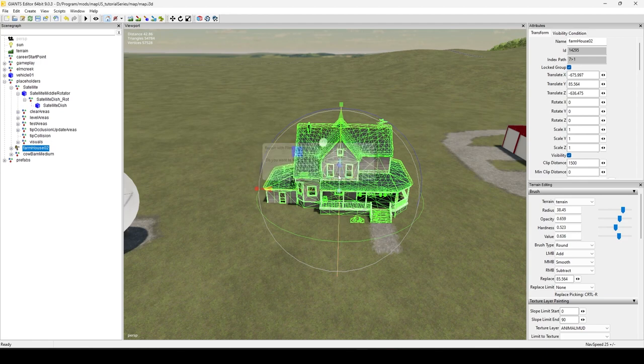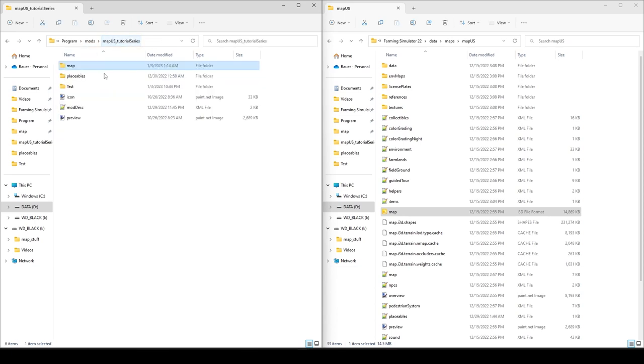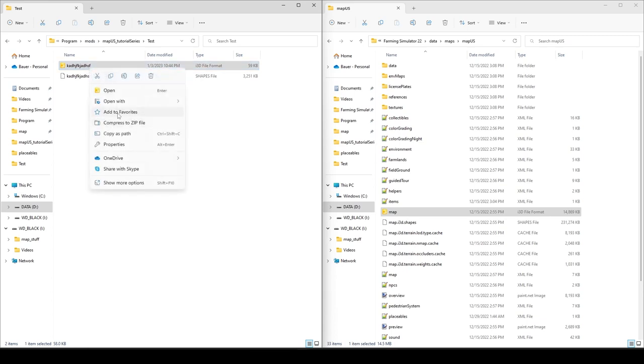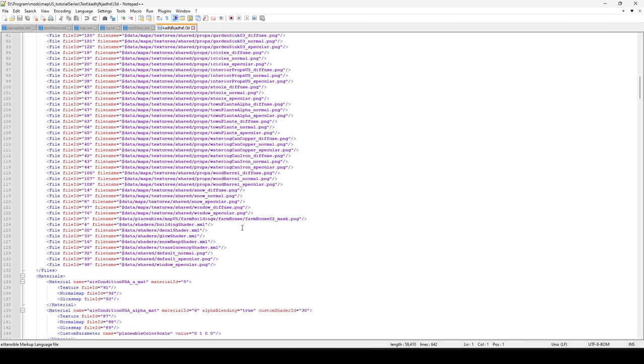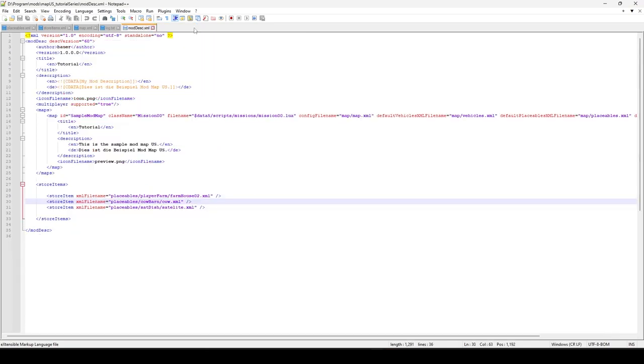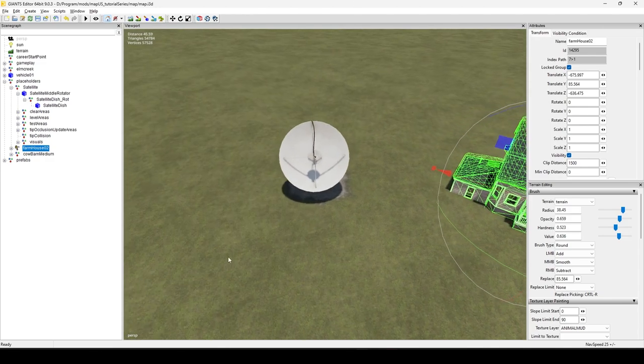If we head over to the test folder, it gave me just the i3d and the shapes file, which is what I expected. Opening that i3d in Notepad++ you can see all the dollar sign data references — those are the game relative paths. This was a base game house, so it only needed those two files. Even if the house had been modified, you wouldn't necessarily know — that's why this method is a safe coverall.